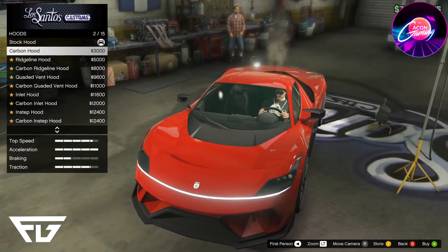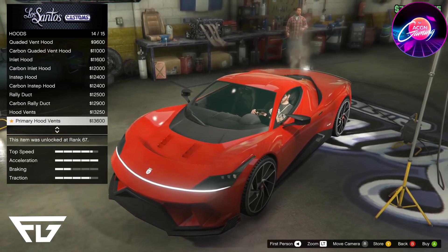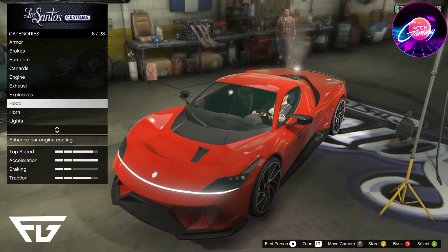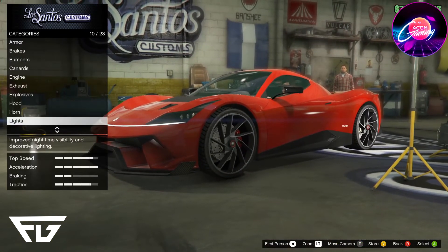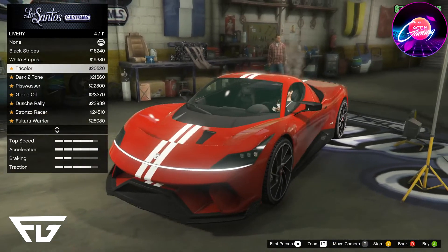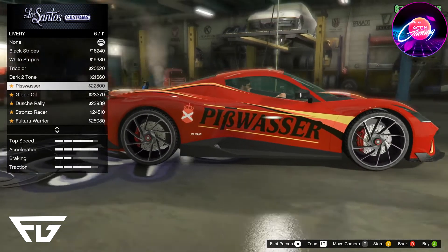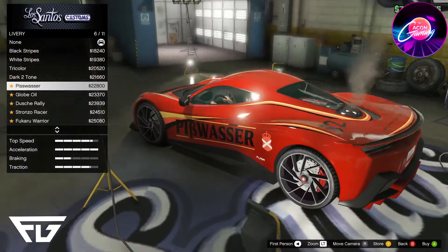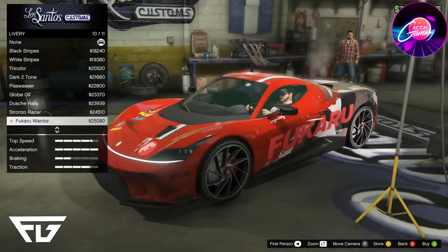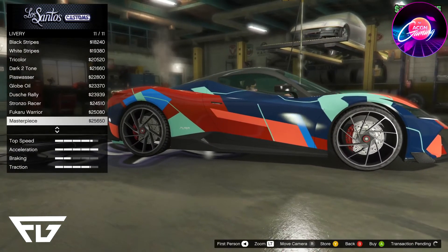I don't want to put any explosives on it. Got all kinds of different hoods: Carbon Inlet, Instep, Rally Duct, Carbon Rally Duct, Hood Vents. I kind of like the offset look, so let's go with the Rally Duct. Liveries — here we go: Black Stripes, White Stripes, Tri-Color (very 458), Dark Two-Tone, Piss Vassa, Globoil, Racecar, Douche Rally, Stranzo Racer, Fukaru Warrior (really cool), and Masterpiece — kind of like an art installation car. I'm actually going to go with the Masterpiece. That looks pretty sweet.